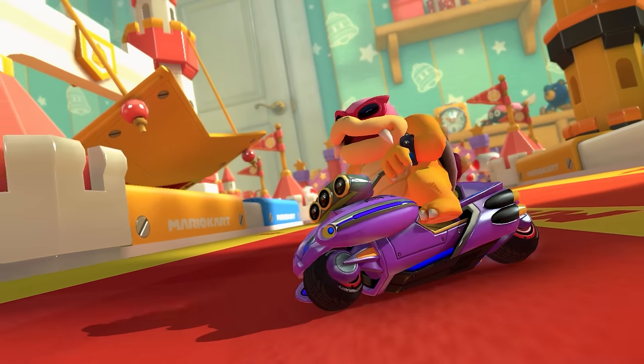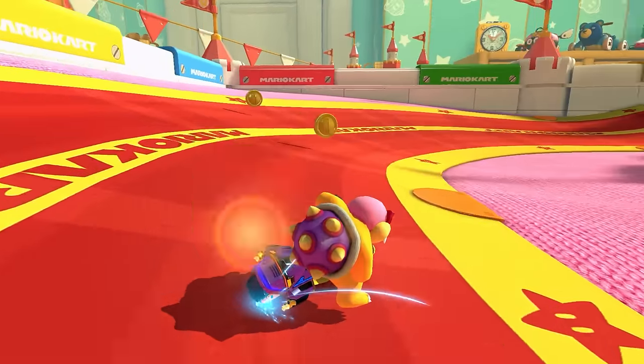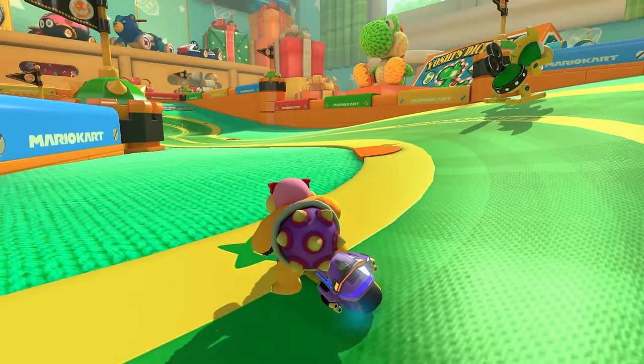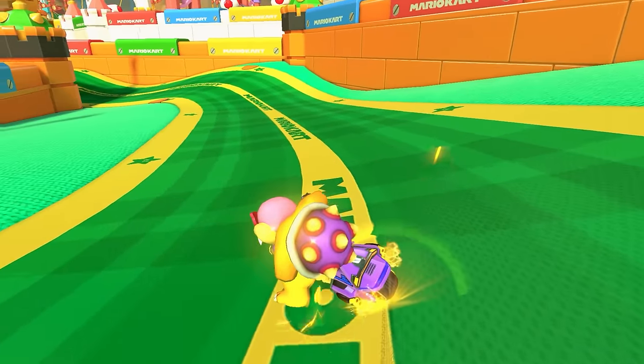First, we'll take a look at the layout of the track. Ribbon Road starts off with two right turns leading up to a boost ramp. Here you do a jump across the road and drop down onto a green ribbon, where there are moving Mecha Koopas that you have to avoid colliding with. Then you take a wide left turn to collect three coins to increase your vehicle's top speed.